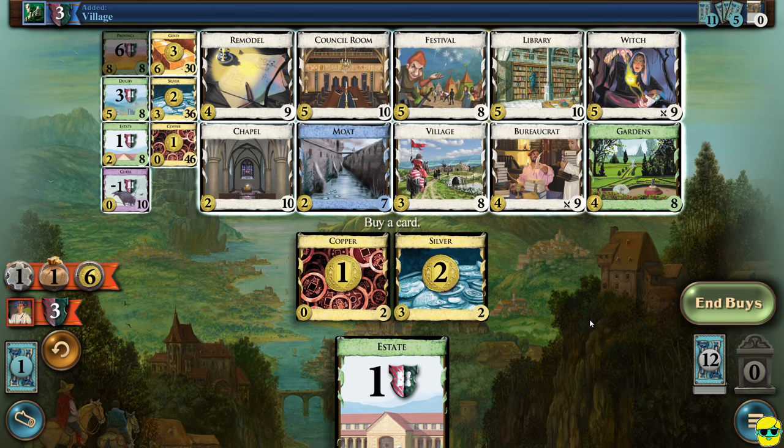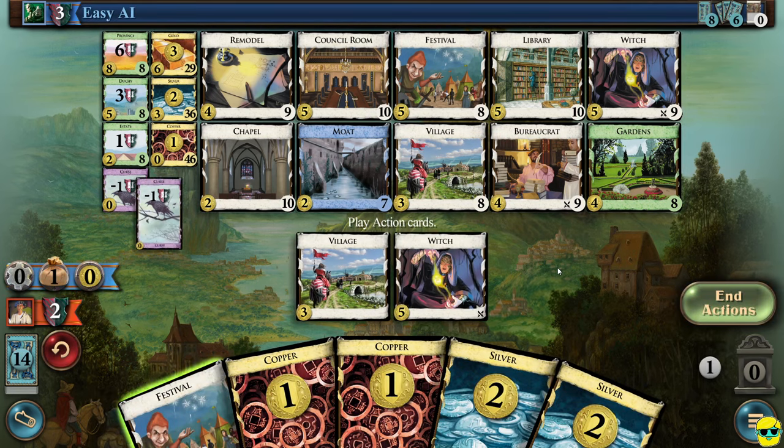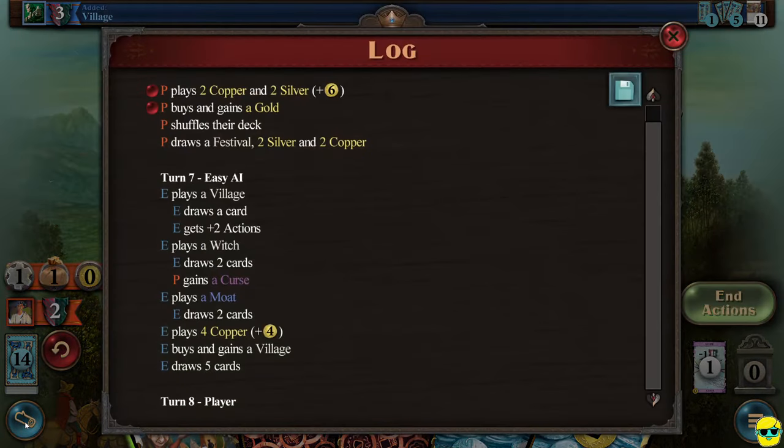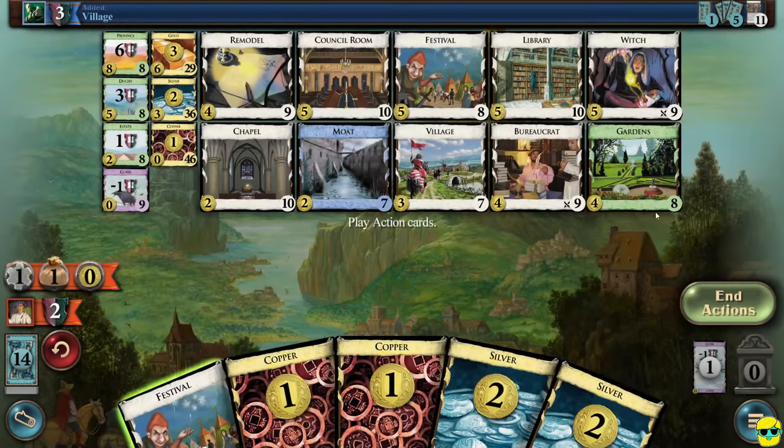They gave us a curse. What did they buy? They bought another village. So they're going for village pretty hard — getting cards and actions — and they've given us a curse, which is a shame but really not that big of a deal. You can see how many curses you have over here. It affects our victory points and the curse goes into our discard pile when we gain it.